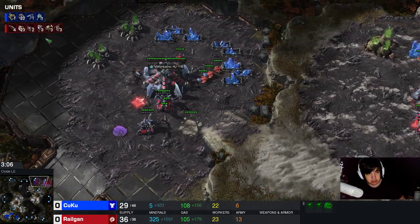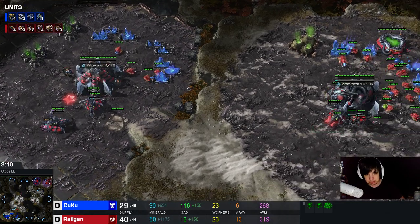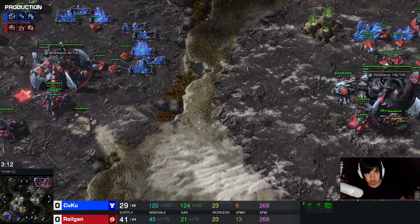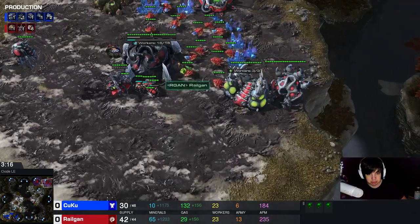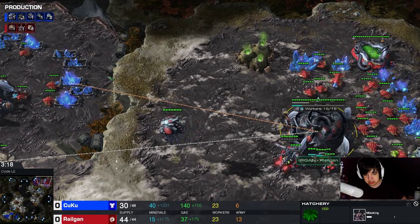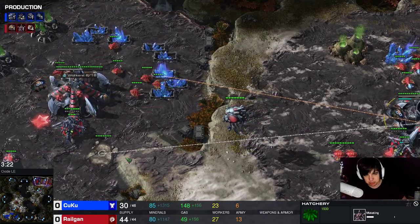I'm a little bit supply blocked here, but if we check the unit tab, my larva just barely goes above 6. Then my overlord already pops, so it doesn't really matter. Roaches go across the map. As soon as I can, I start the lair in the main base - it's usually around the 3 minute 05 to 3 minute 10 mark.